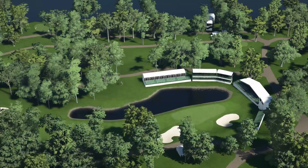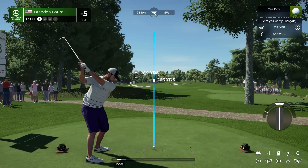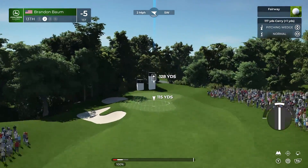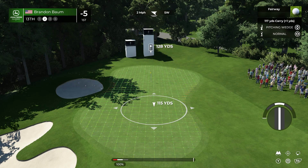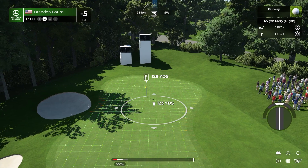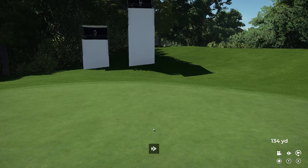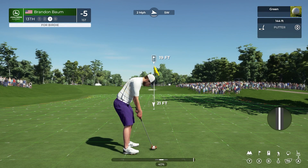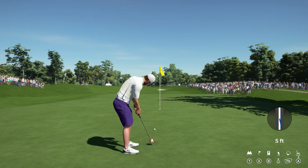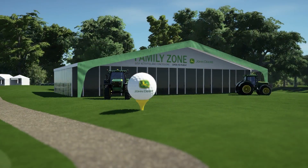Two strokes ahead — at the 13th, par four, back up the hill, 418 yards. The widest fairway on the course — avoid the bunkers. Second shot up the hill to a narrow green that slopes off on both sides. Playing from about 130 yards out — going with the six iron. A little too much, but a chance to move to six under with this putt. Looking really good — and there it goes! Bounced back immediately — that moves him to six under par.